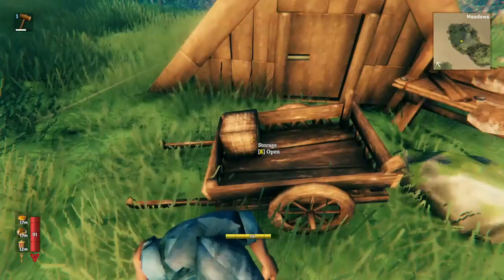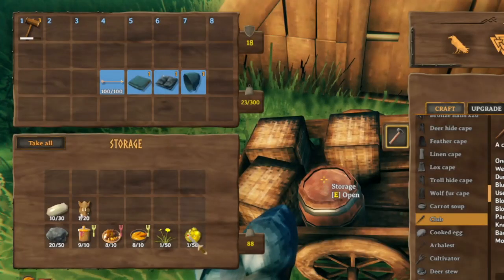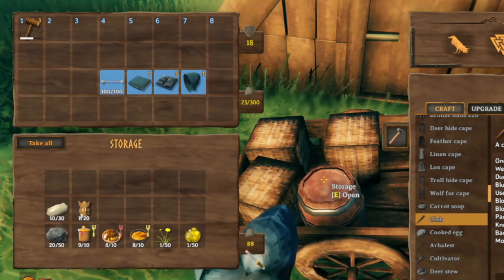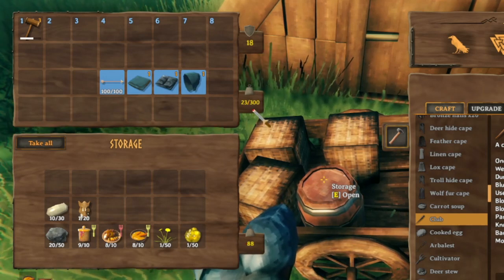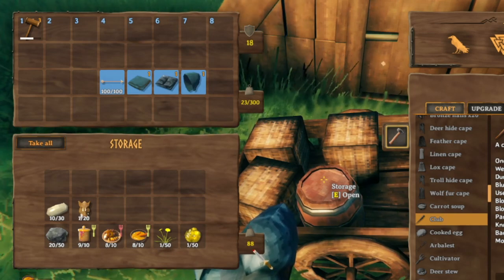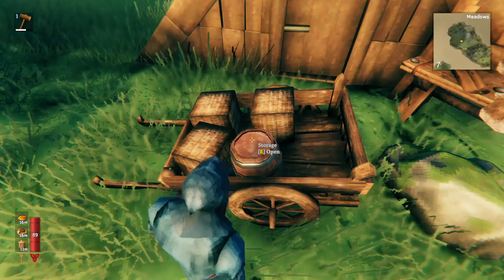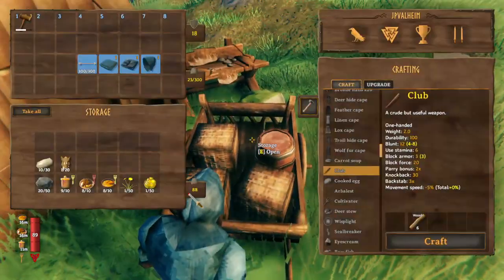As you use the storage area you'll notice that boxes show up in the graphic of the cart. When you add items to the cart they have a weight, just like your inventory — except unlike your inventory, the cart has no limit on how much weight you can put in it.